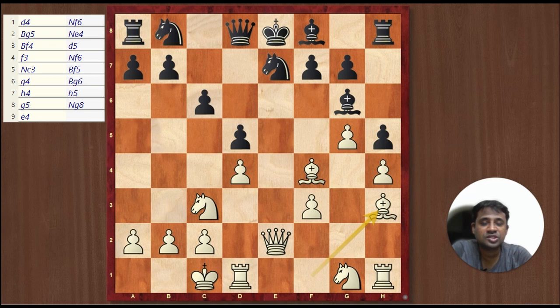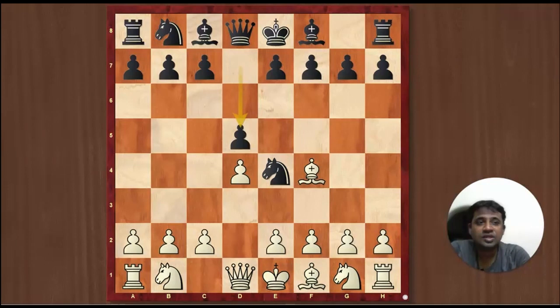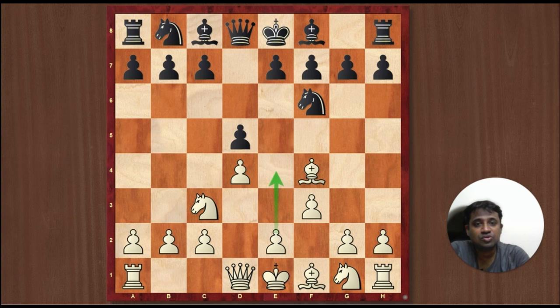Quick recap: after Bishop g5, if they go Knight e4, you have to drop your Bishop back to f4 — like a London system. If they play d5, you go f3 attacking the knight. When the knight goes away, you go Knight c3, and now you are threatening to play e4. That is pretty much the d5 system.